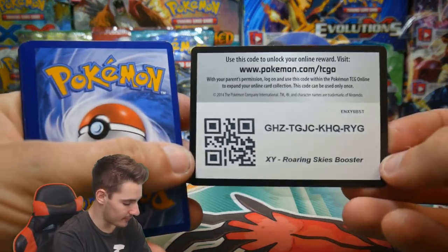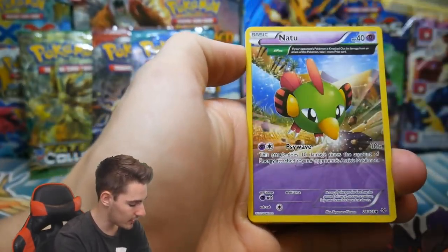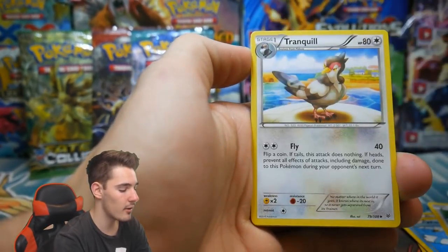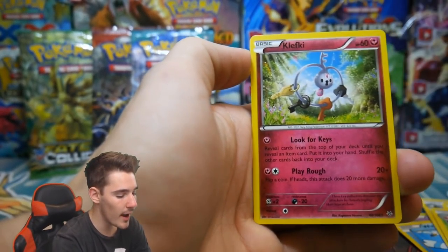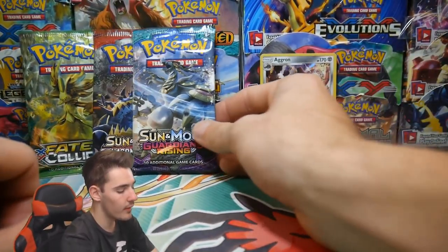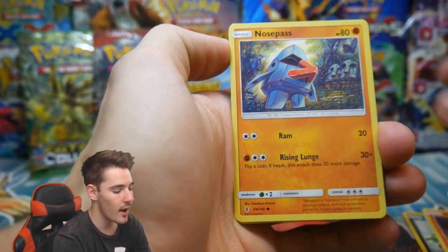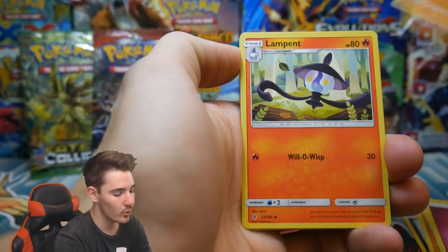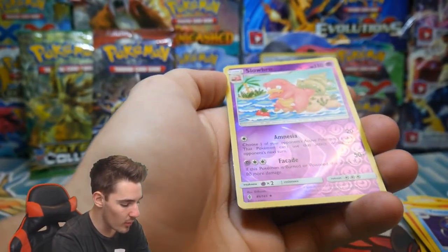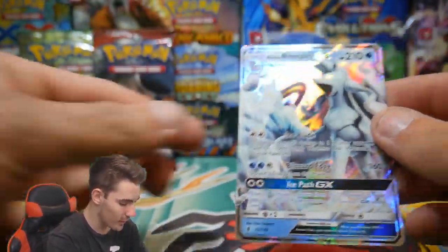Aggron from Crimson Invasion — let's see what we can get out of these ones and see what our best pull will be today. Then we have a Dratini, a Wingull Fledgling, a Tranquil, a Wally, a Silcoon, a Pineco, and a Clefairy — regular rare to finish that pack off. Let's go with Guardians Rising. We have a Sandile, a Nosepass, a Tyrogue, a Rockruff, an energy, a Sudowoodo, a Lampent, a Tentacruel, a Slowbro, and an Alolan Ninetales GX — just the regular version.